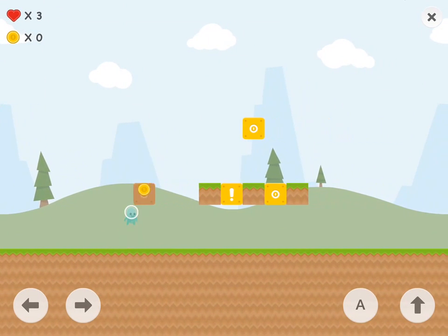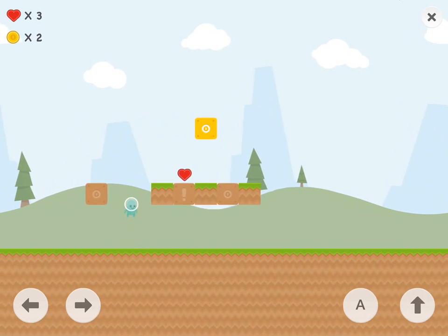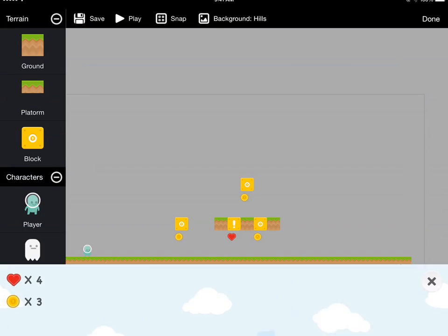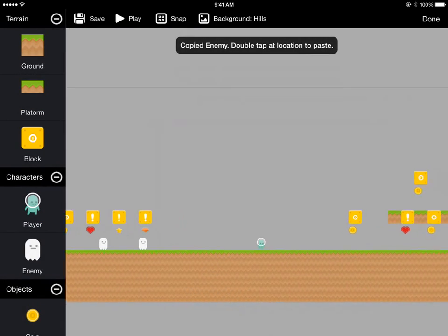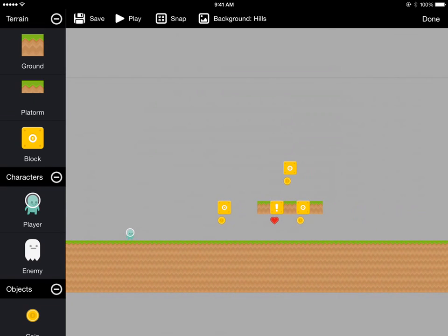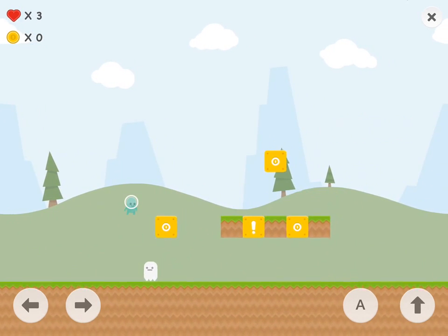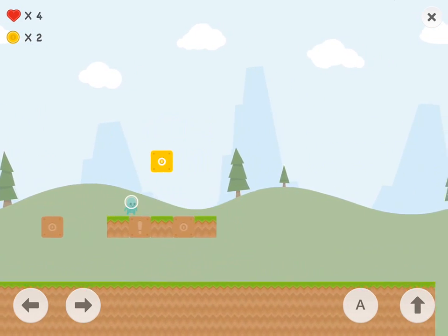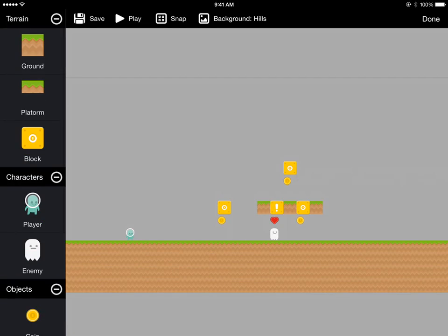Let's try this again — we get our coin there, our heart there, coin there, and another coin there. Okay, so that little area is good. And now we need an enemy, so the enemy from this area is just a walking-left enemy, so we'll just copy one of those. We got our enemy that's walking to the left, we can jump on them and then get all the stuff in this little area. Alright, so that first part's done.